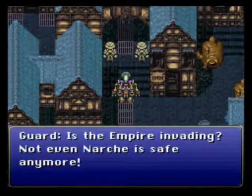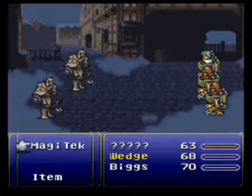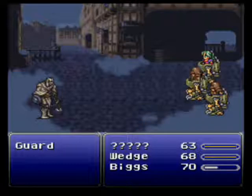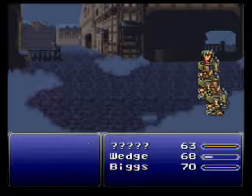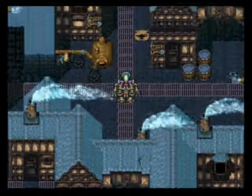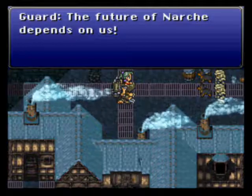We're here in Narshe, and we're under attack by mummies, I guess. I will not be skipping the first battle here, but I will be skipping the remainder of battles. This is the battle system. Our unknown girl here has some extra abilities that Bigs and Wedge do not have. Alright, easy fight. Moving on. The future of Narshe depends on us — with a C. Weird.